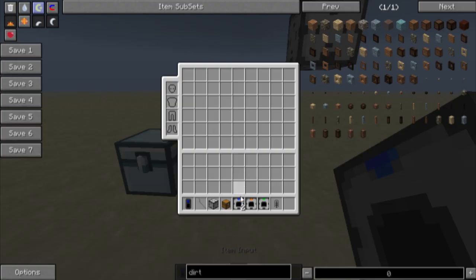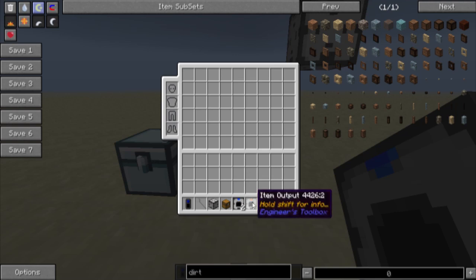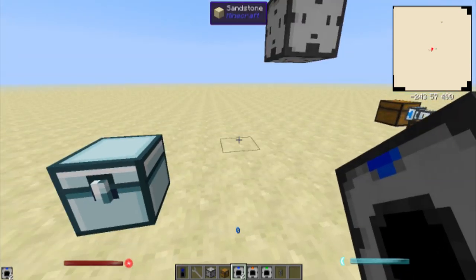So let's look at some of the stuff. We've got item inputs — those are pretty easy: a trapdoor and one of those modules that you made. An item output is a trapdoor, a dropper, and a blank module.